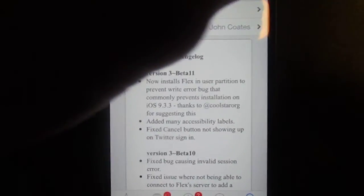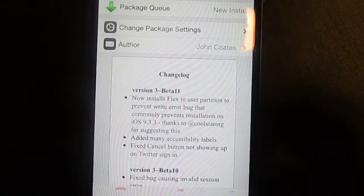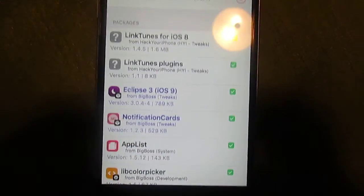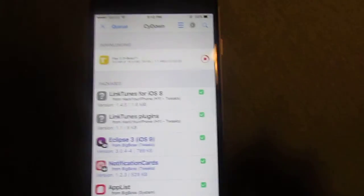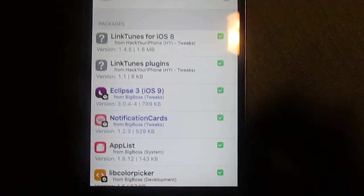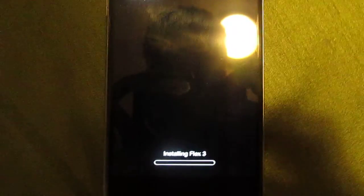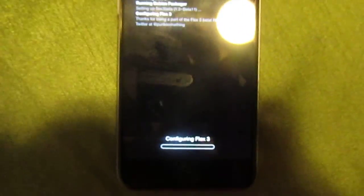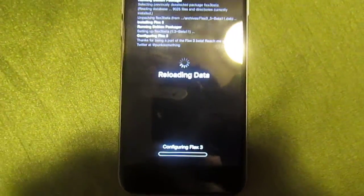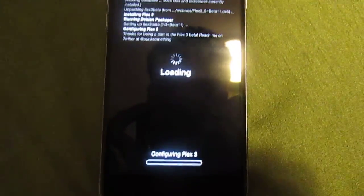I haven't started yet, so I'm gonna click install, click confirm, and I'm gonna put the source inside the description. But it is get.delta — let me see what it was — it was something Delta. I'm about to look it up after this. It might respring or it might not.